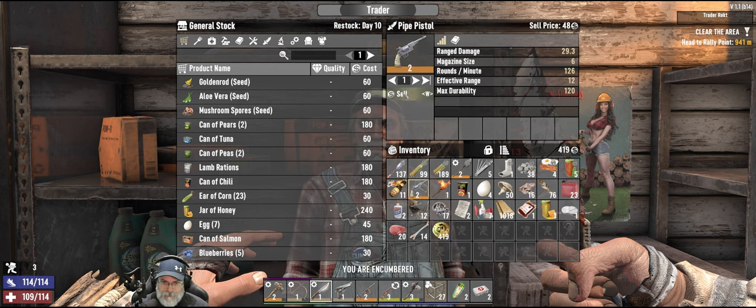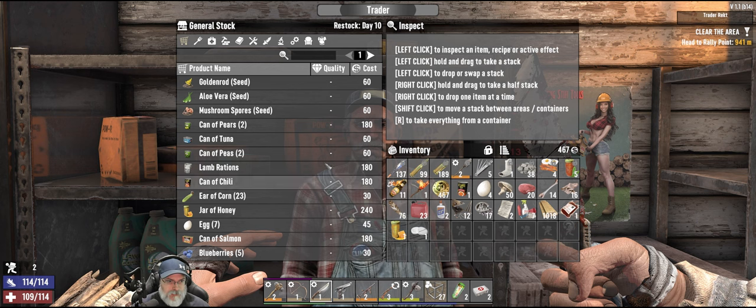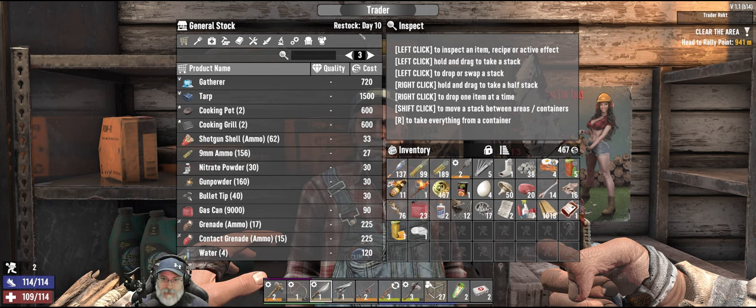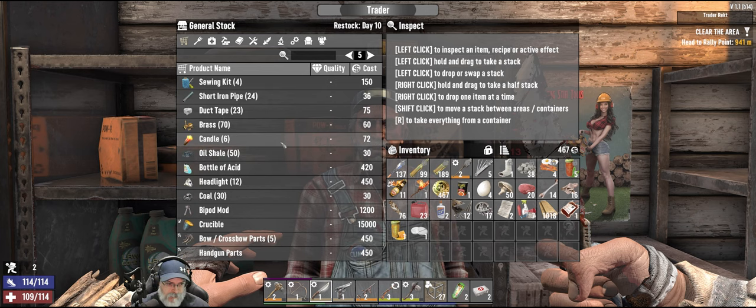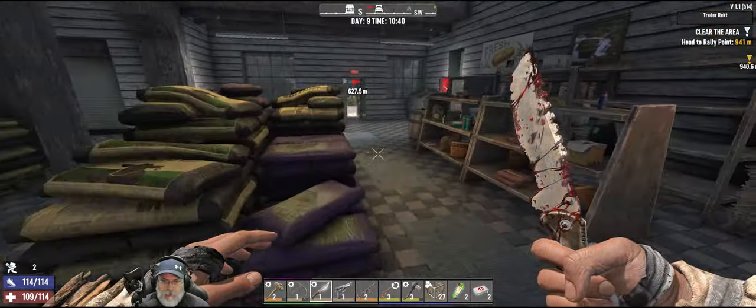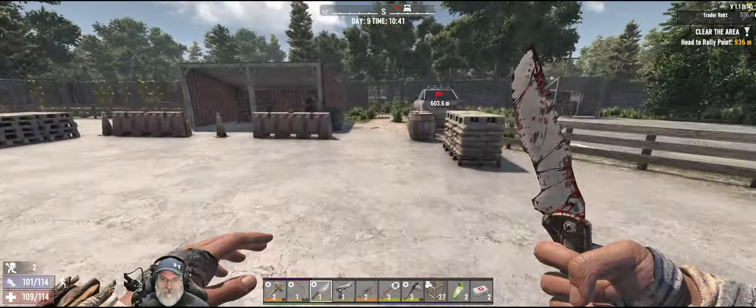We want to sell him this pistol, and I think we're going to hang on to everything else at the moment. He resets on day 10 — we've already checked his inventory, and we got the bow off of him the other day so that's good. Thank you very much, and now you can go away.